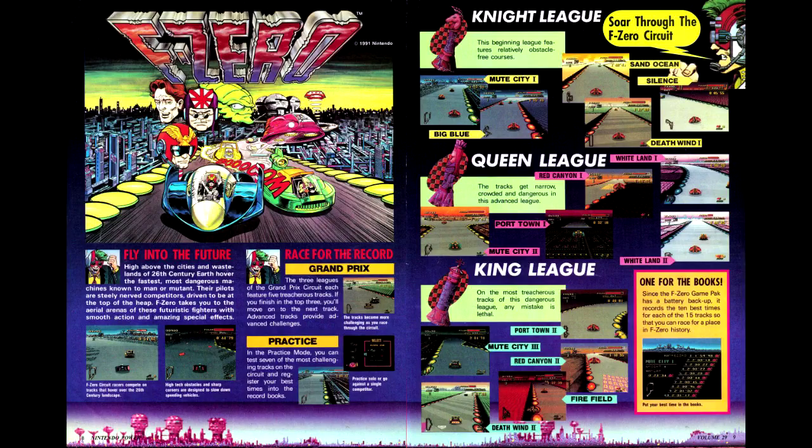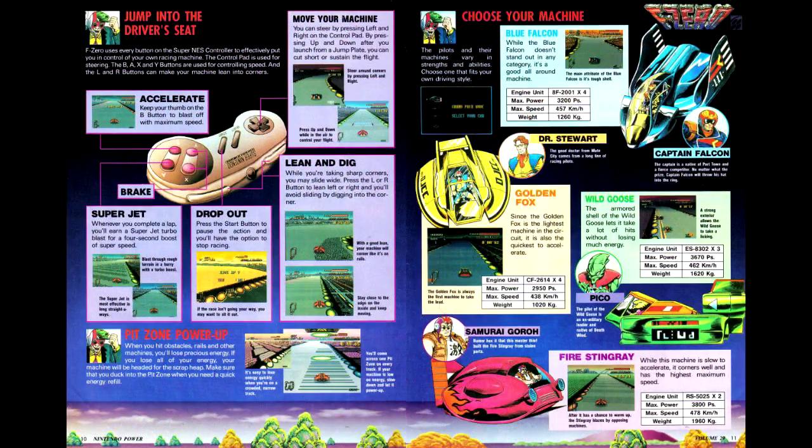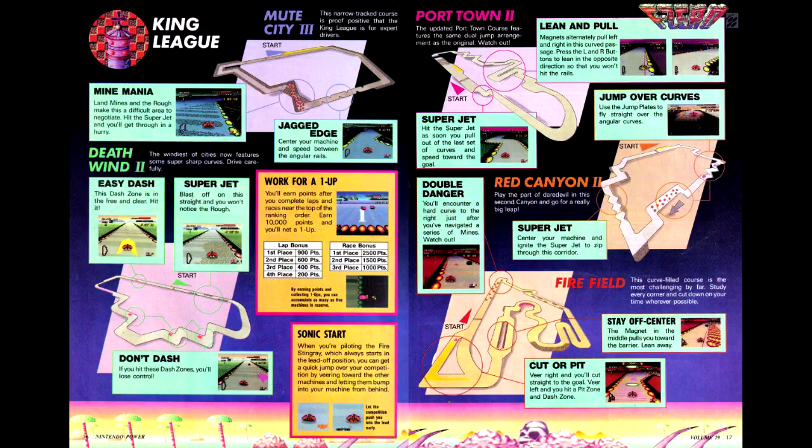We then move on to our second featured NES game overall, and our first game of the issue with F-Zero. We have a rundown of the controls and the four selectable vehicles, along with maps of each of the three leagues: Knight, Queen, and King. This is the first game write-up I've encountered in Nintendo Power that actually discusses the controls in the write-up — normally I have to look up a scan of the manual online or check an FAQ.